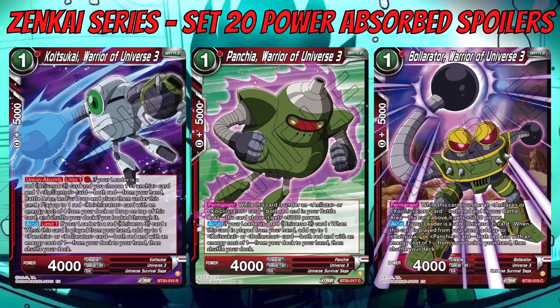This all reminds me heavily of the Rodo deck — same color, same theme of using a little gang to bring out a big boss. It seems like a copy-and-paste of Rodo with a few tweaks. Panchia and Bolarata both share a permanent: while this card is under an Analyzer or Koichi Orator card in your battle area, the card above it gets 5k power. So having both underneath gives a nice permanent power boost. They also both have an auto — when played from hand, search your deck for one of the other two Universe 3 cards.